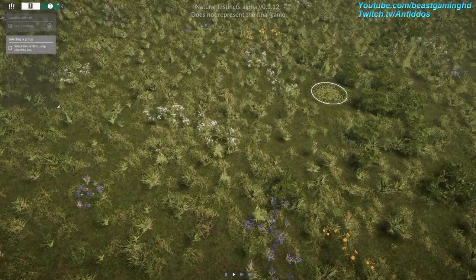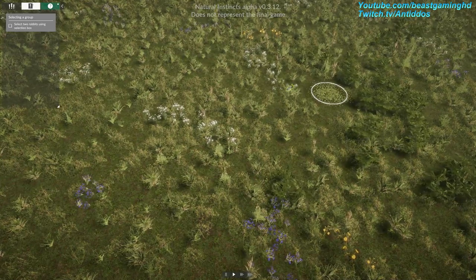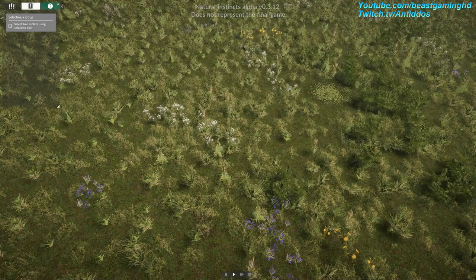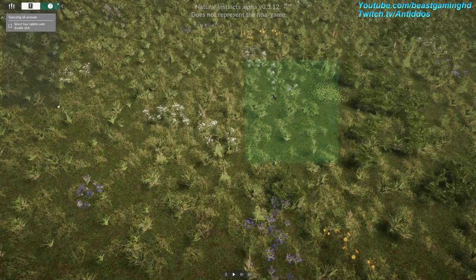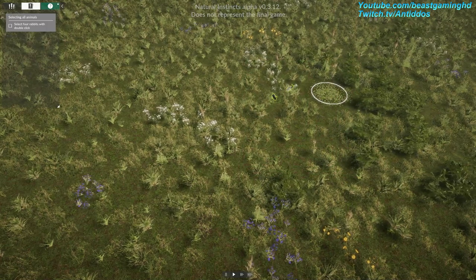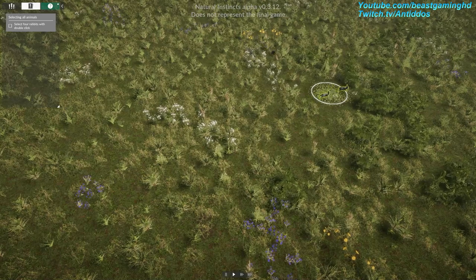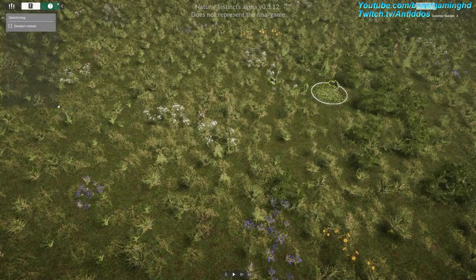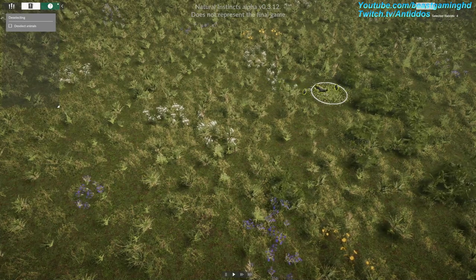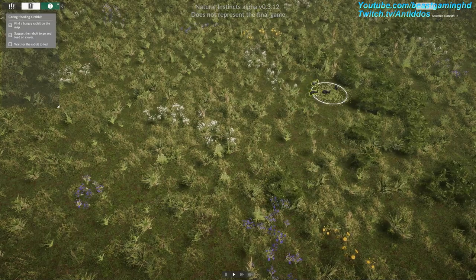To select a group of animals, hold the left mouse button and drag the rectangle over as many of them as you want to select. Sometimes it will be necessary to select all animals visible on the screen quickly — to do so, double-click on the chosen animal. When an animal is selected, you get access to its statistics panel. Now you know where to look for information about animals.